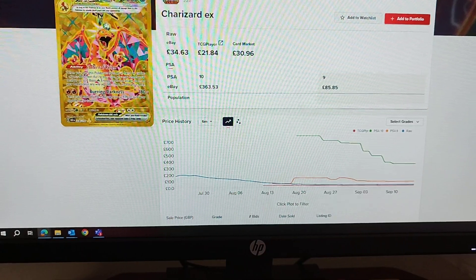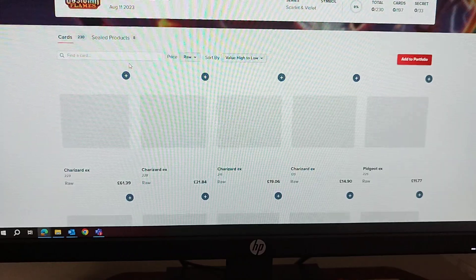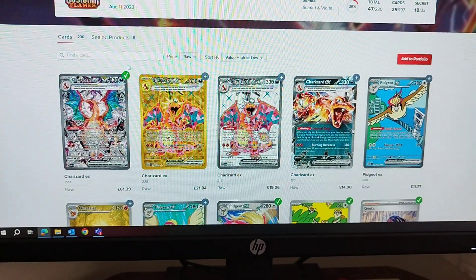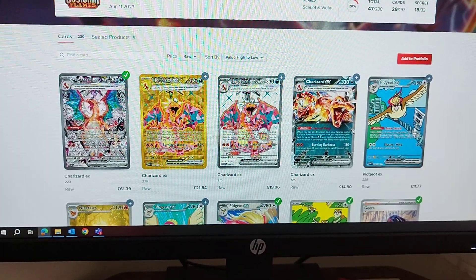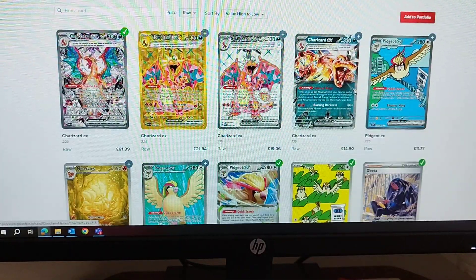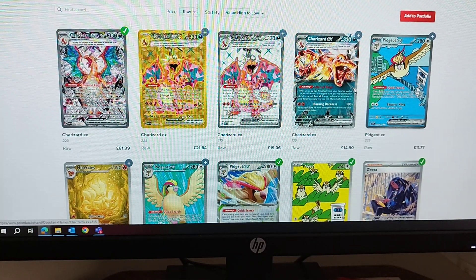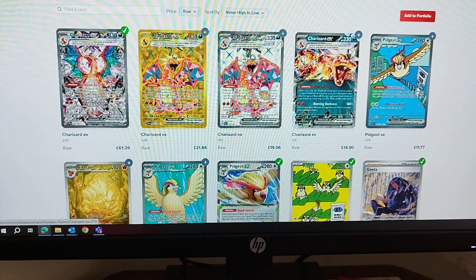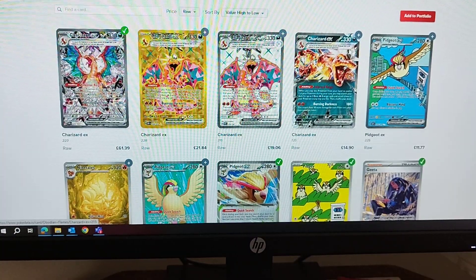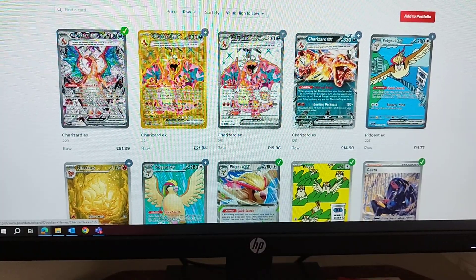Now bearing in mind, upcoming at the end of September, I believe we have the English version of 151. Once that is out, everyone will go mad about that because it has such nostalgia to it — it has literally the original 151 Pokémon from Gen 1. It's got those illustration rares that go together: Charmander, Charmeleon, Charizard, Blastoise, Wartortle, etc. It has all those that go together with more nostalgia, so I think Obsidian Flames will tank hard further once that releases.